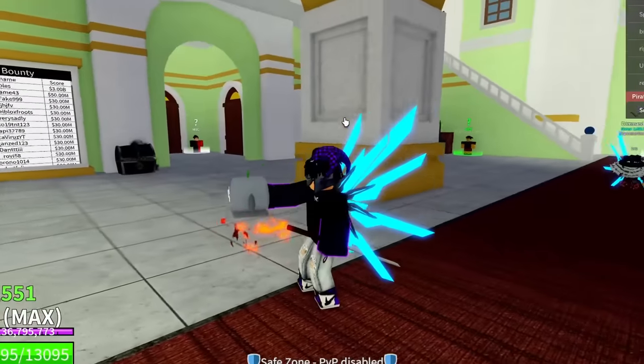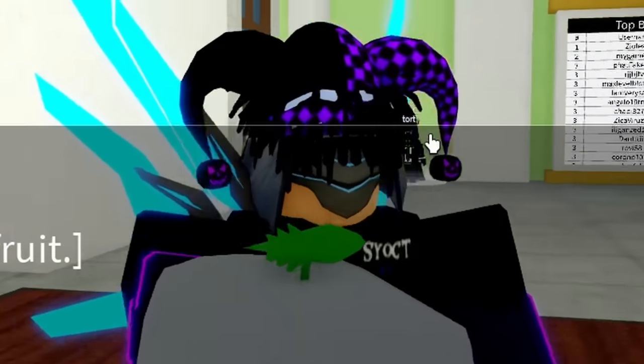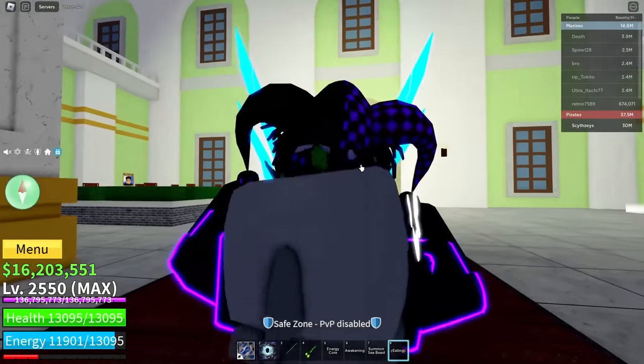For our last stun skill, we're going to be going with this right here. We're just going to take this off the ground and eat it — it's the Rocket. It's going to be hard, but let's go.